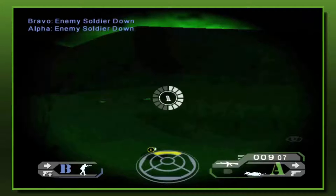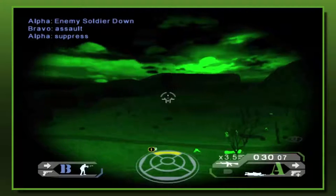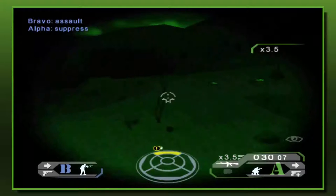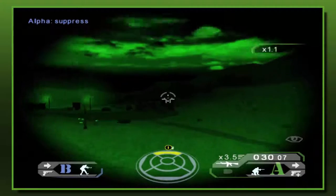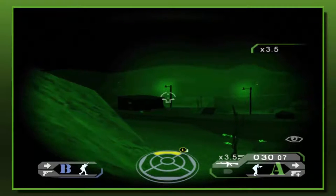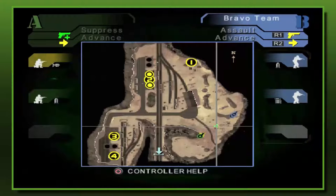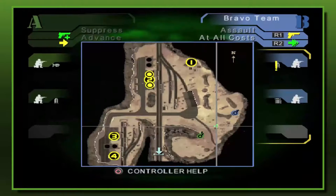The last order is suppress, and in this state the AI will engage all targets they can see with high volumes of automatic fire, even if they can't effectively hit them. This is used to pin down enemy forces so friendly units can move in to finish them off. It's the most aggressive posture but can burn through ammo quite quickly, so it's best used when commencing an attack or if an unexpected enemy appears.